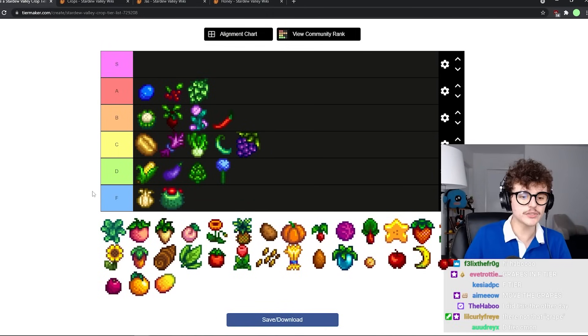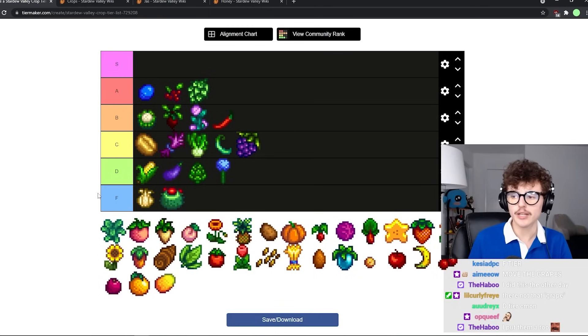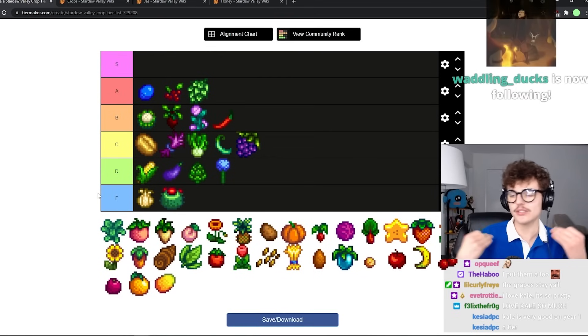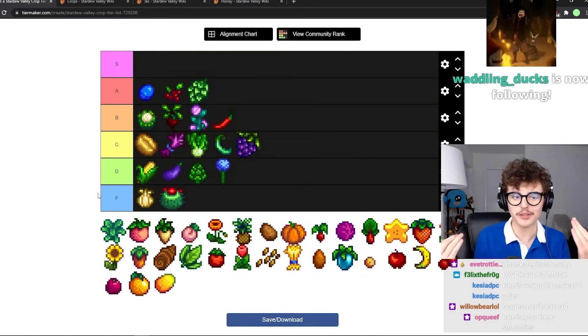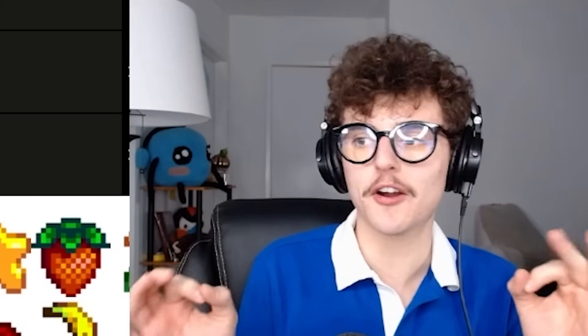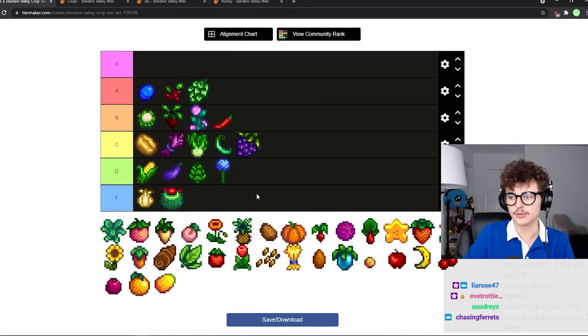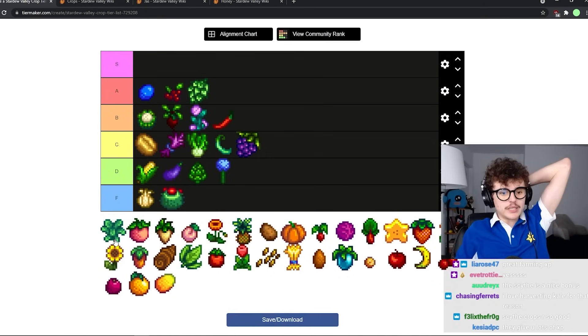Kale is pretty good — a really useful crop in spring. You get the most bang for your buck early on. Plus, and this is not relevant to profitability at all, but it is so much fun to harvest a crop with the scythe — it is beyond fun. I want to say like high B or low A just for the scything alone.